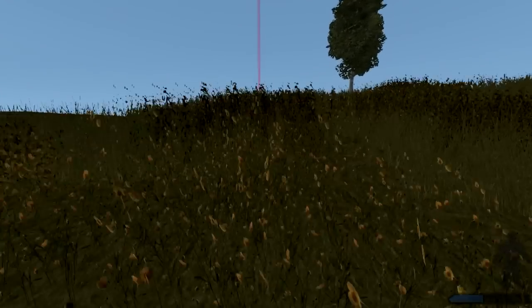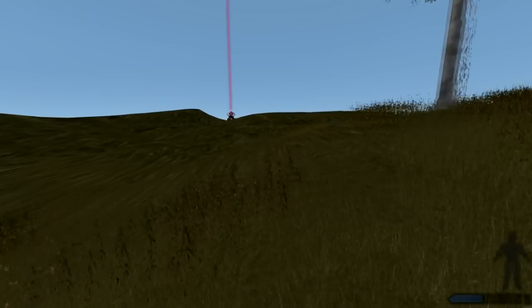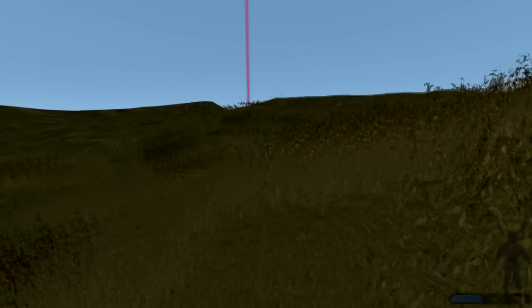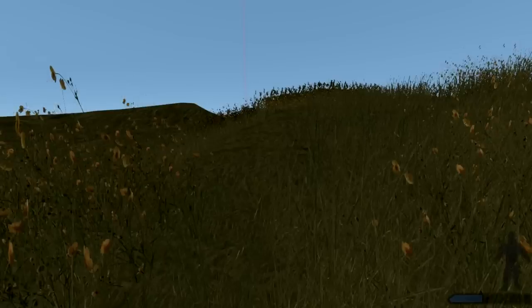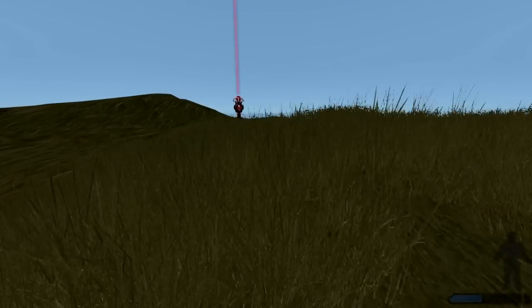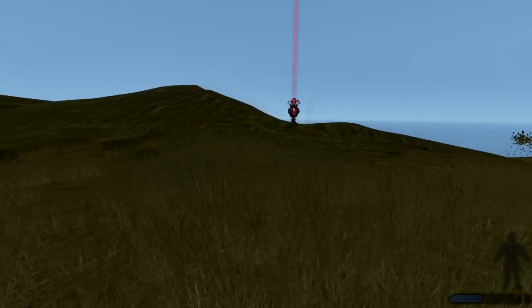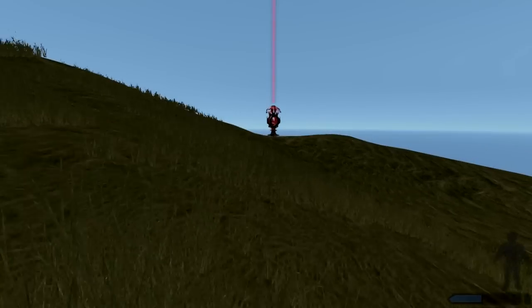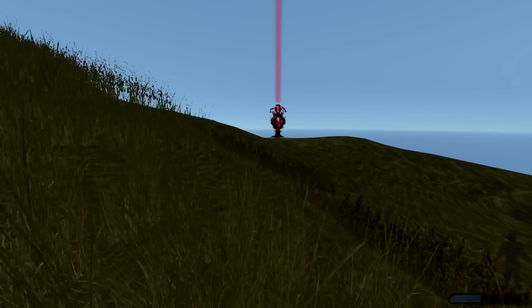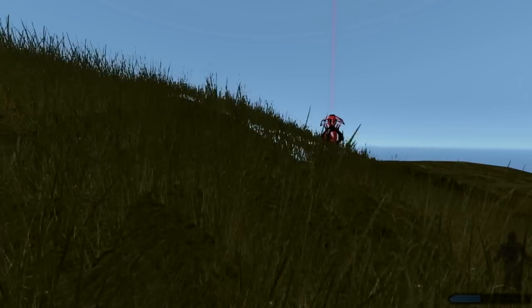There's a good range of resources on this map in reasonably close proximity. The ones we're looking for on the first day are principally — apart from getting food and fibre for the injections that we need — it's also we're looking for oil, iron ore and sulphur so that we can get our first projectile weapon going, and bullets to shoot from it.